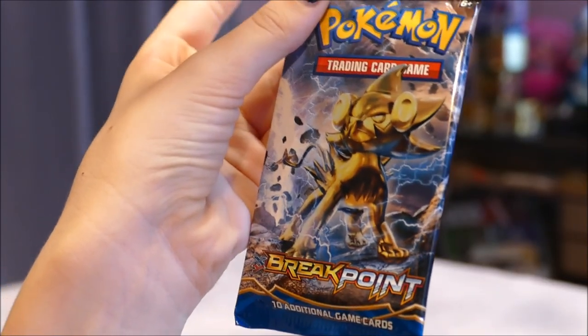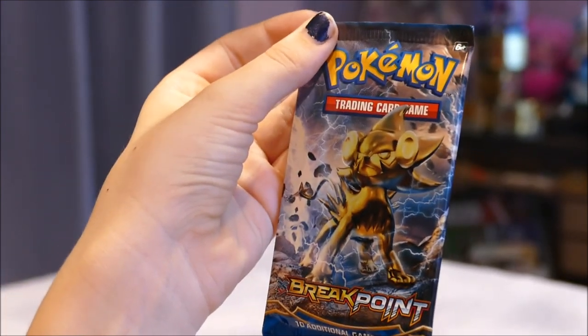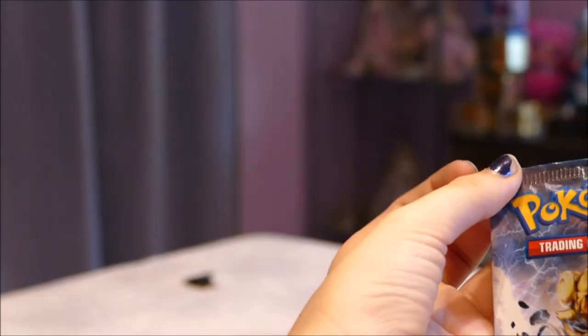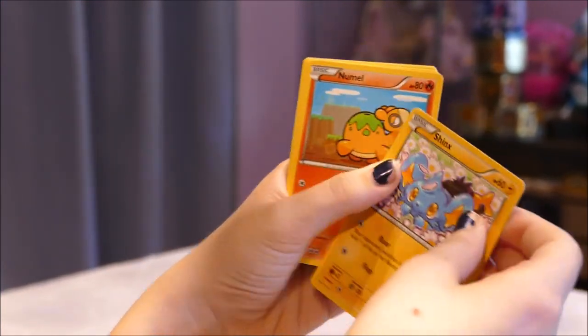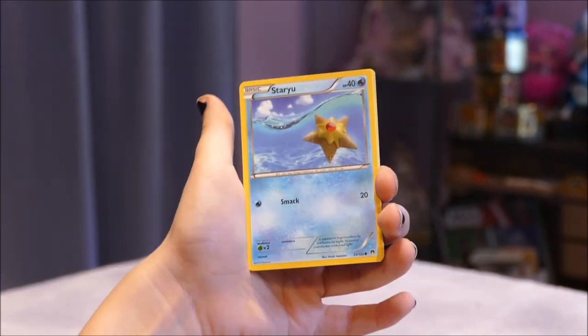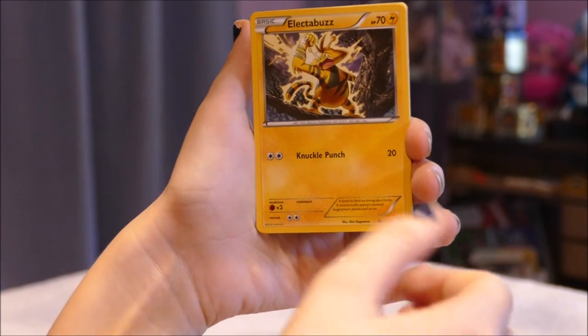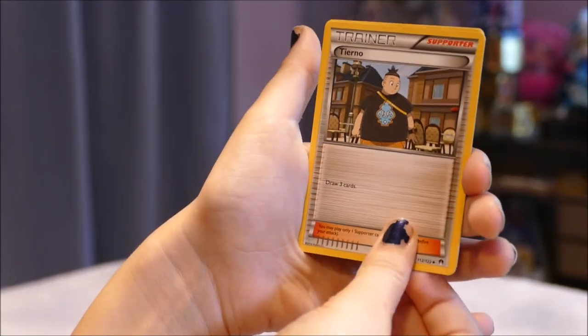Next we have a BREAKpoint pack — I'll just say Shinx BREAK on the front, but it's actually the evolution of Shinx. We started off with a Shinx! Cards pulled: Shinx, a Blitzle, Staryu, another Electivire, a Reverse Holo Skrelp, and a Drapion — that's our rare. Also a Tyrunt, Doublade, and Durant. That's that pack — awesome!